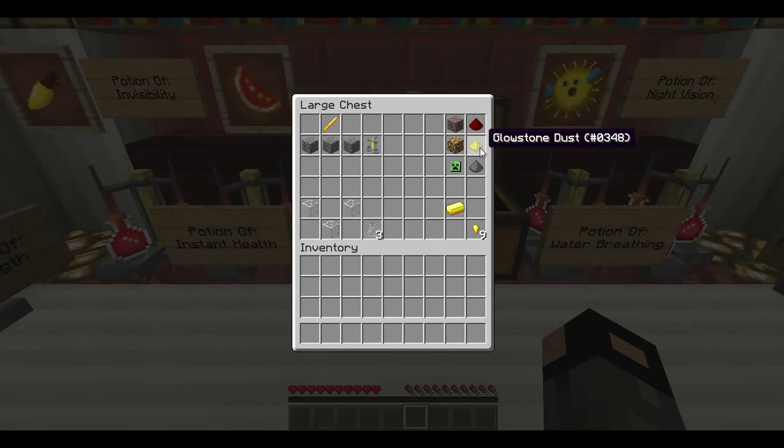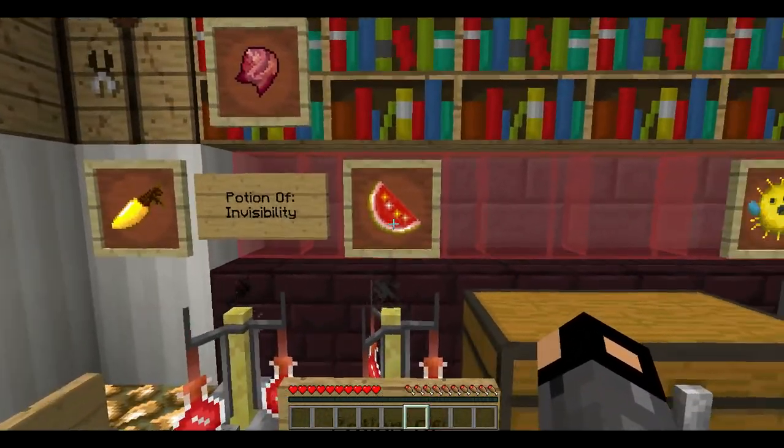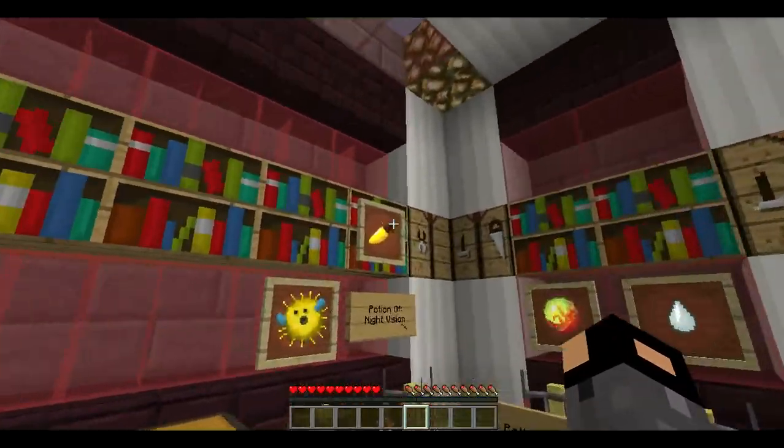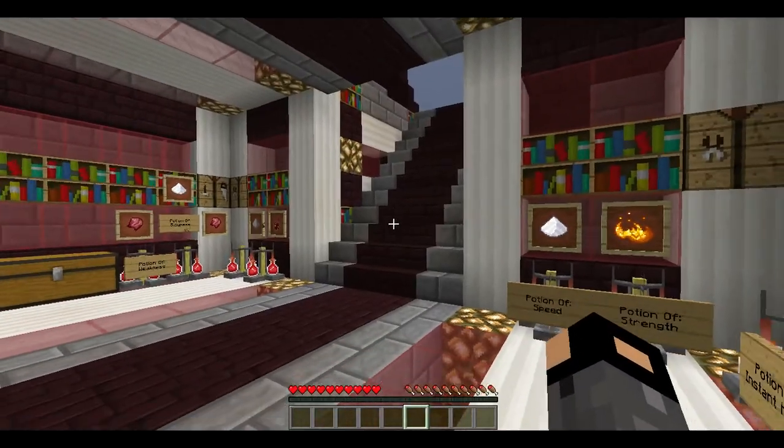Redstone and glowstone are pretty easy to get in the nether. Glowstone is a little hard to reach, but if you have a lot of blocks with you, you can easily climb up to it. Redstone is found everywhere when you go mining. Gold ingots put into a crafting table give you gold nuggets, which are only used in brewing when you make a glistering melon or a golden carrot.